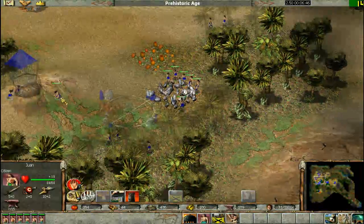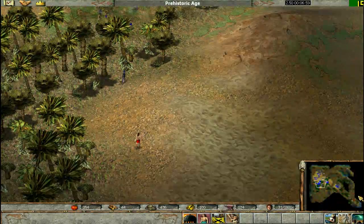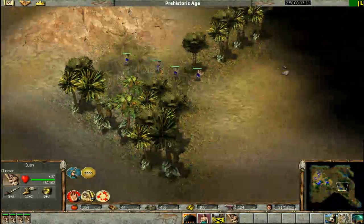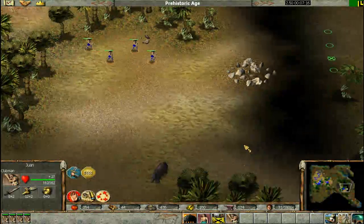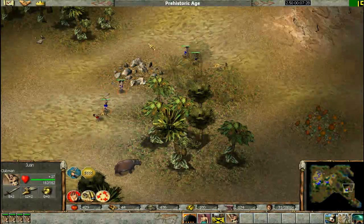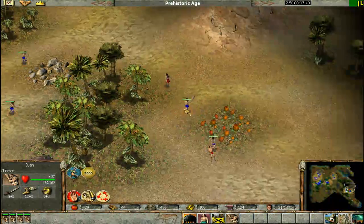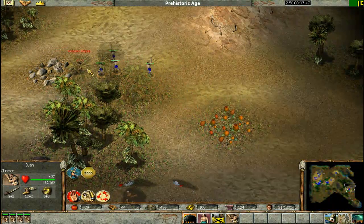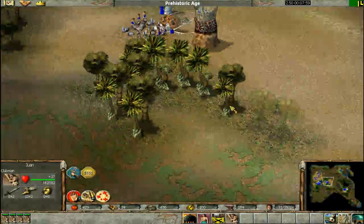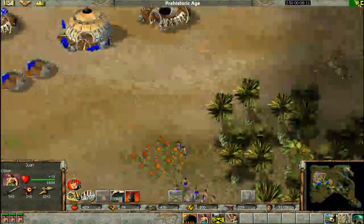We got our six people on iron, we got people building a tower, and we got our people attacking. You want to attack with control-click on the floor around the enemy area. You see those orange circles? They mean your units are going to attack the first things they see. So it's good to attack like that and then run away — you don't have to attack buildings and die. Just kill their citizens.